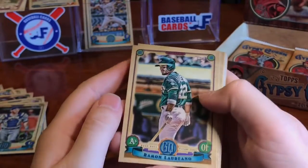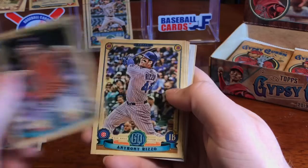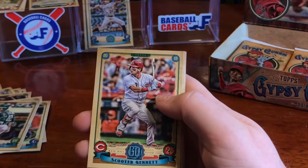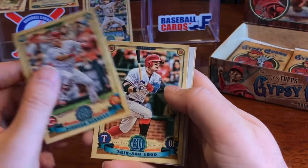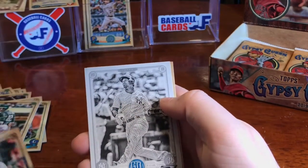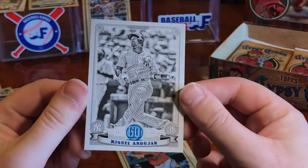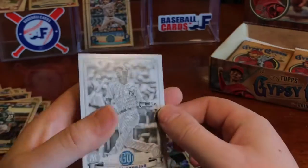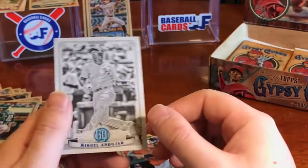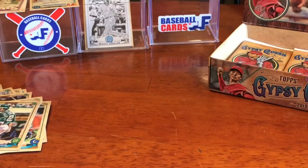We've got Gerrit Cole, Anthony Rizzo. We've got a black and white variation coming up — Scooter Gennett, Shin-Soo Choo, and who's going to be our... Miguel Andujar. Clean looking Yankees black and white variation — look at that, guys, with that blue popping. Numbered to 50. I'll take that for sure. Love those black and white cards of any set, especially Gypsy Queen. We've got Mark Trumbo and Justin Smoak.